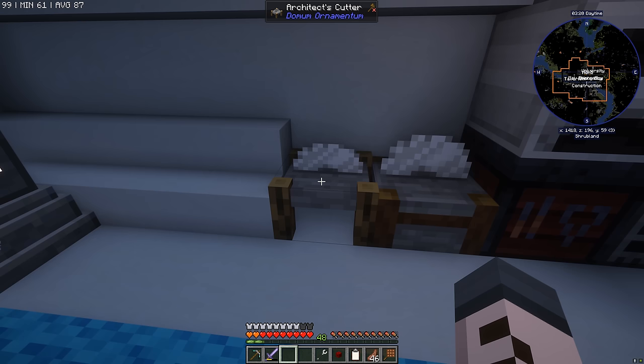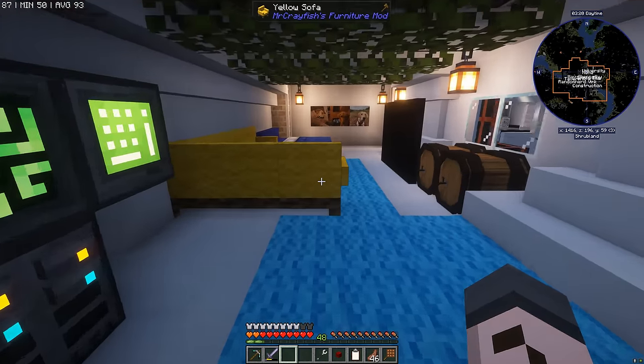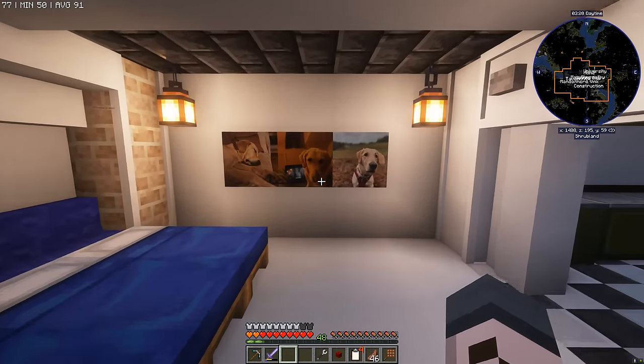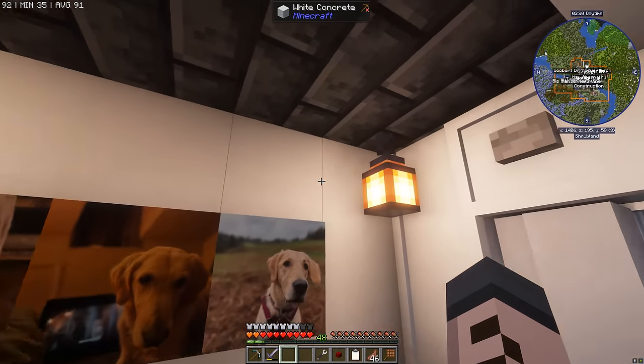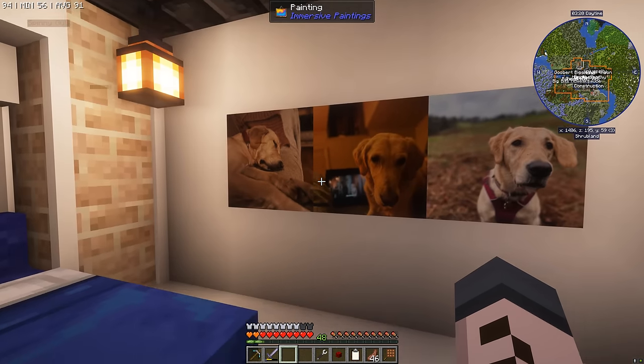We do still need the architect's cutter because there's some recipes that we can't make over at the sawmill — usually the ones that need stone. But over here we have the dog wall. I've got three pictures of my dog — makes me feel much more at home down here in my pad.